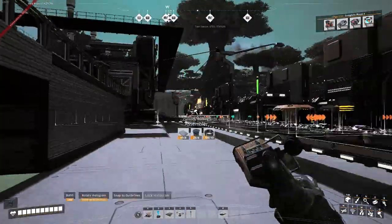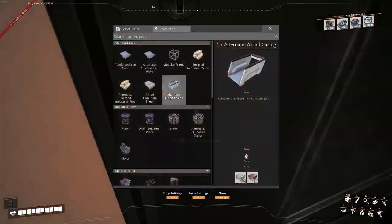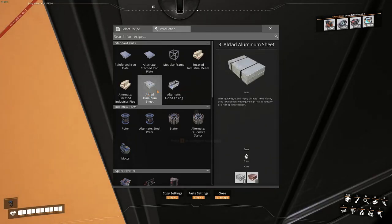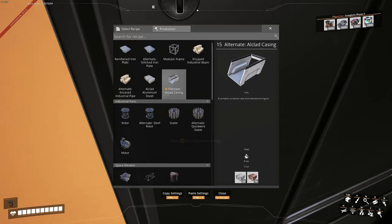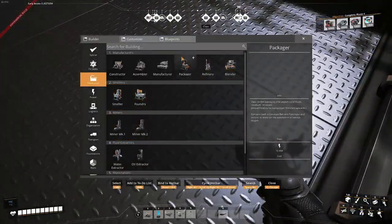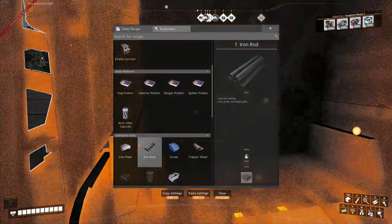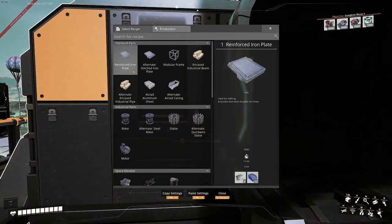Up here is going to be where we create aluminium sheets and casings — wait, 15? Oh, that's the alternative recipe.